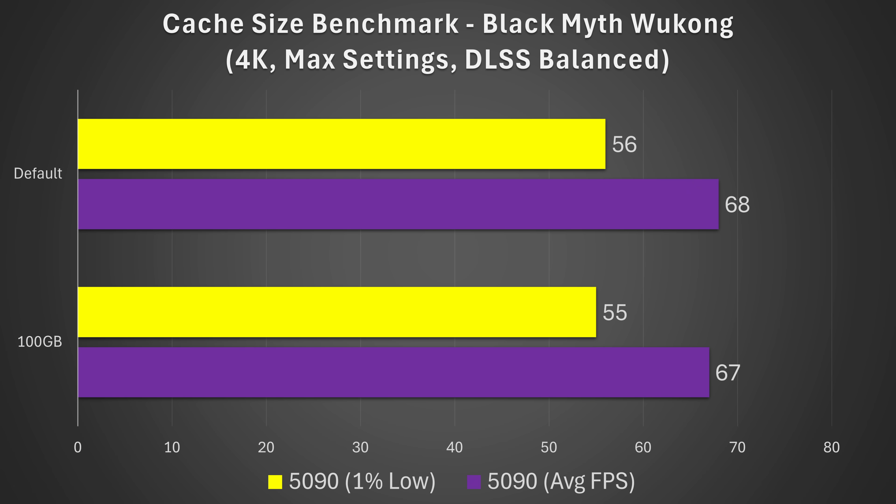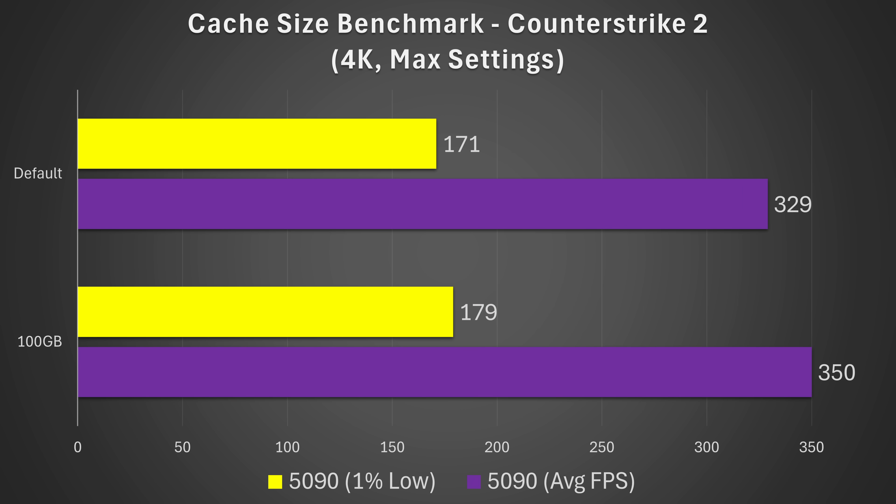Next up, I'm taking a look at Black Myth Wukong at 4K max settings using DLSS balanced. On the RTX 5090, the performance is pretty much the same — we're really not seeing a whole lot of difference using default versus the 100 gigabyte setting. Moving on to Counter-Strike 2, another very popular game at 4K max settings running 4K native — we are actually seeing a performance improvement going from default to 100 gigabytes: a 6% average FPS uplift and 5% more on the 1% lows.